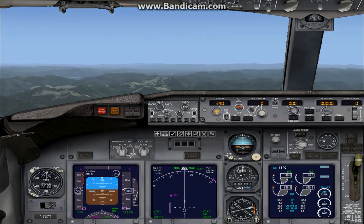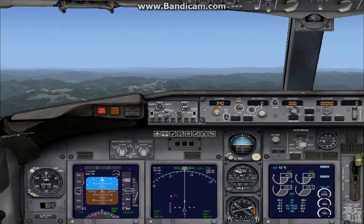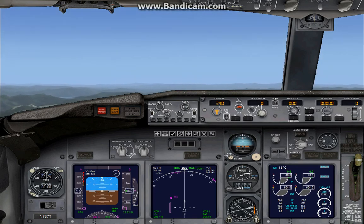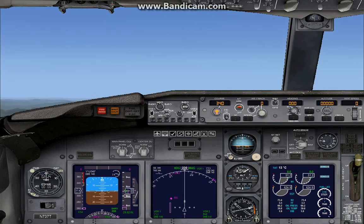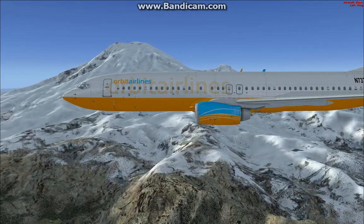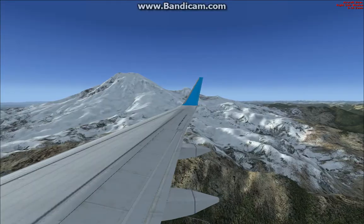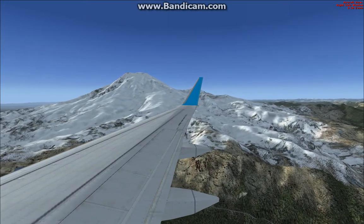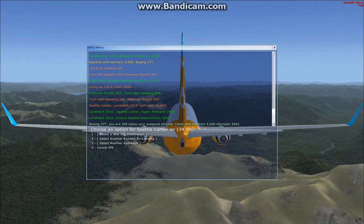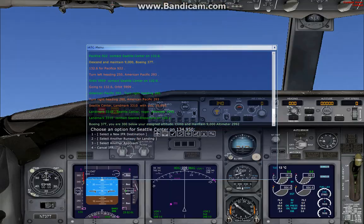Should probably be in there in about 10 minutes, so part 3 will be a factor. We're now at 9,000 feet, leveling off. Landmark 3310, with you at 10,800. Increasing throttle. We're getting a nice close flyby of Mount Rainier, taking us around it. Mount Rainier flying right on by — nearly 300 feet below my assigned altitude. Increase throttle.